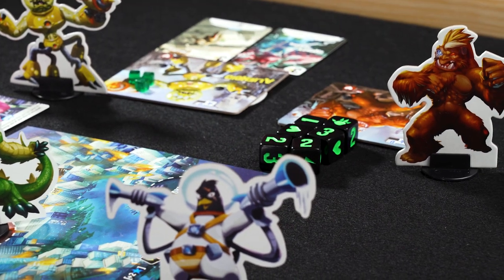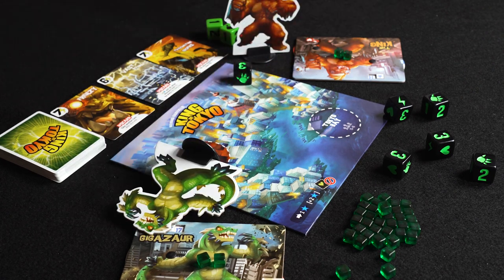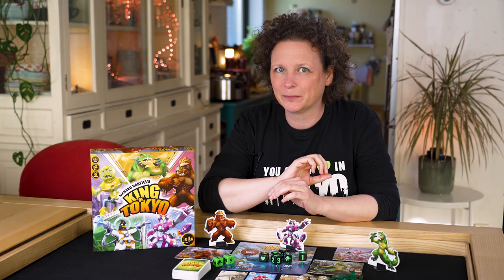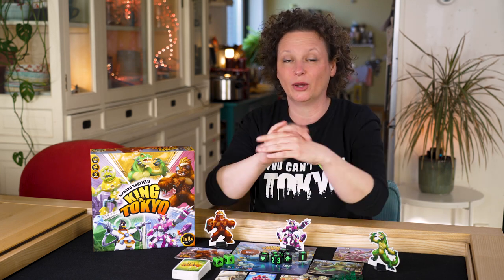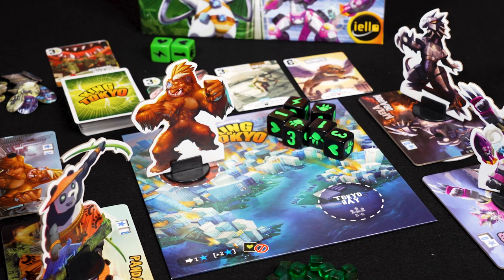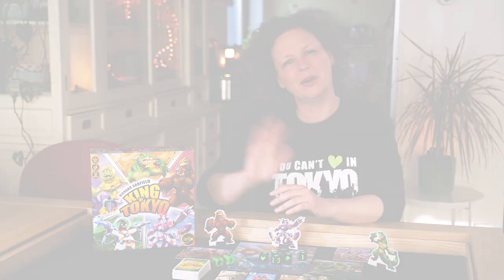When you reach 20 victory points, or when you're the last monster standing, you win the game — but only at the end of the turn, so you have to survive until the end of your turn to win. You're crowned King of Tokyo and everlasting glory shines upon you, or at least until new monsters appear to smash you out of Tokyo. Now you know how to play King of Tokyo. Enjoy the game and we hope to see you again at another Yellow video. Bye!